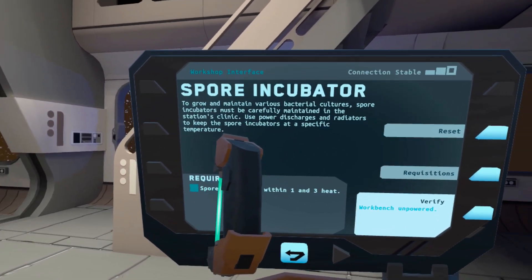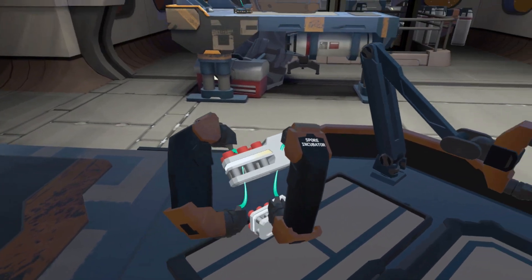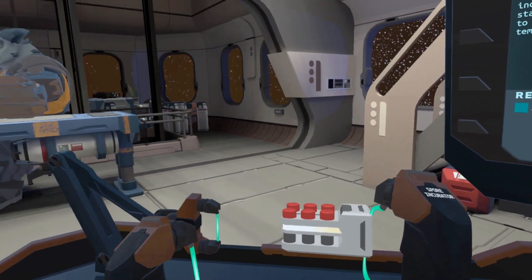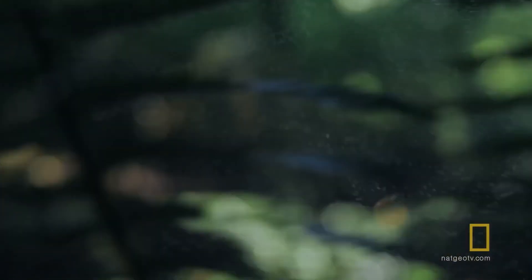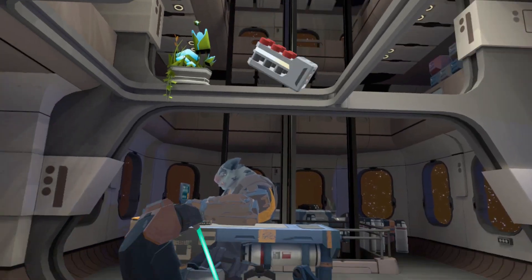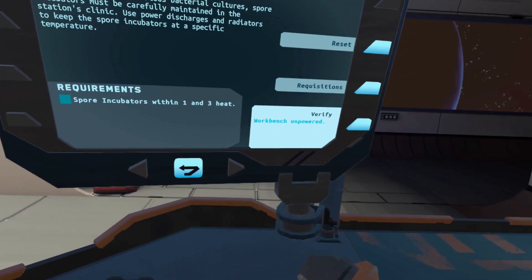Spore incubators must be carefully maintained. Use power discharges and radiators to keep it at a specific temperature. My spores. I need to be very careful with this. We can't afford a breakout in the ship of crazy mutants made out of mold. If just one of these spores lands in the right place and takes root. Oh look, it's like low gravity. This is fun. We're going to dump that there.